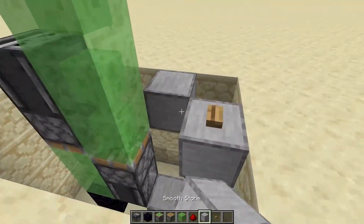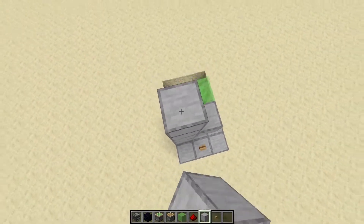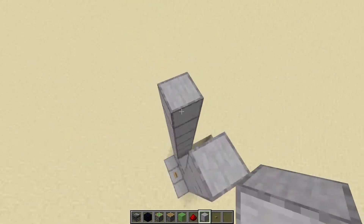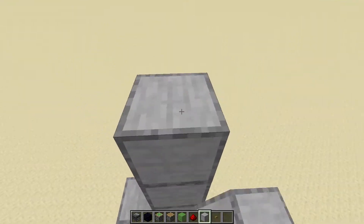Build one towards the button. Build these as high as you want — there is no limit. One towards the button again, and build these four high.